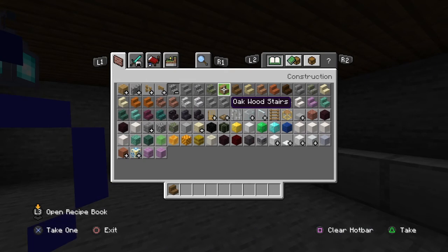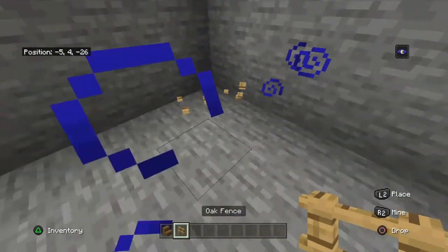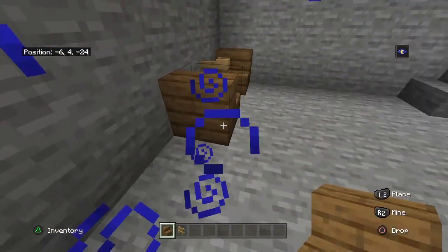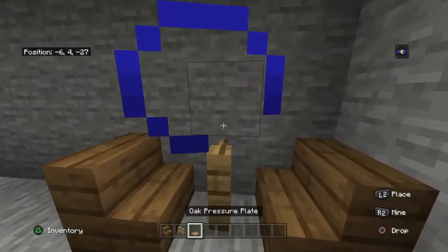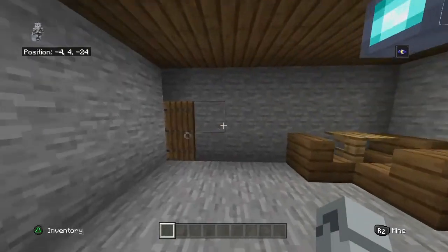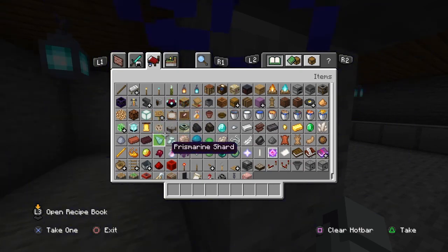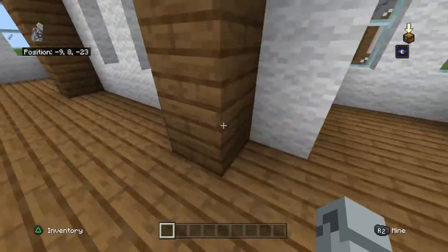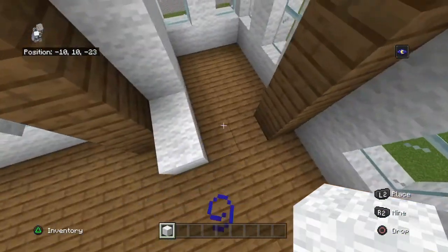I guess I'll make chairs and a table out of wood. I'm going to do the pressure plate technique — three chairs. There's a lot of space here, which is fine. I still don't know what I want to do for this, because they probably — I don't think I want to talk about that right now. Let's go upstairs and make a bedroom or two, because that sounds like a better idea.